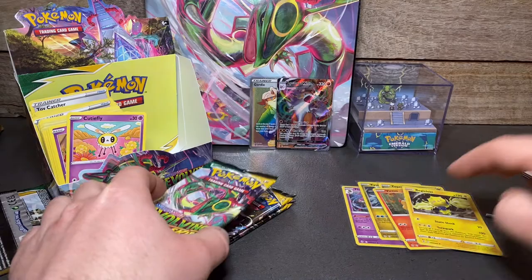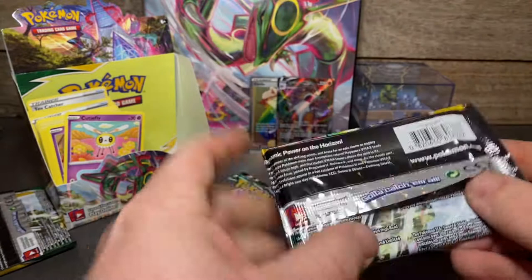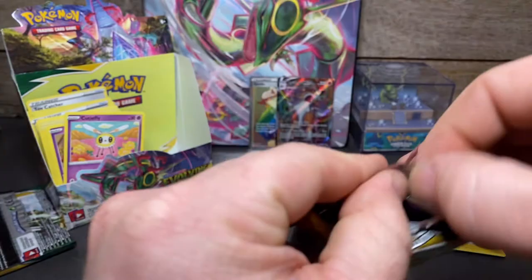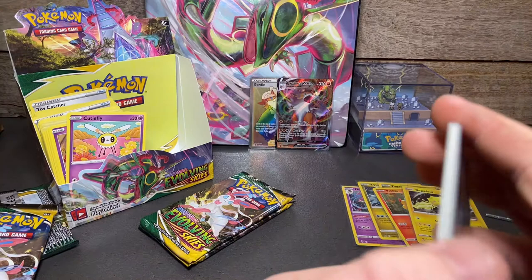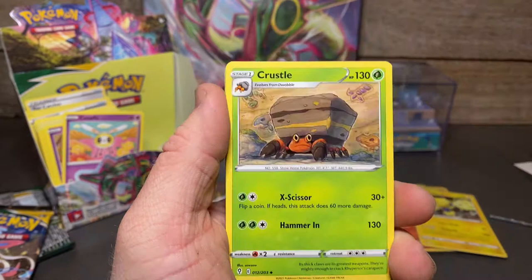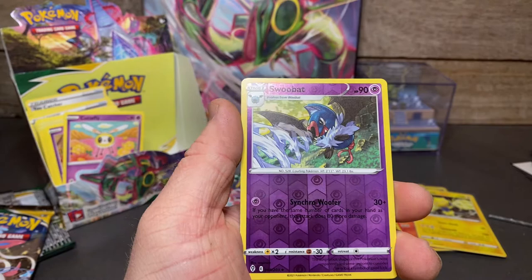These packs are a lot fatter — see how much that bends, that's how loose they are. Three packs to go — can we get at least two hits? If not it's been a bit of a failure of a box, not gonna lie. We're up to six V or above hits and about 47 holos. Holos are good but you want V or above, especially when there are so many of them. Wobbat, reverse Swoobat, and a Flapple regular rare.